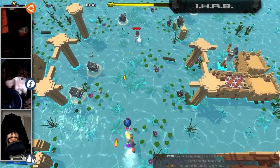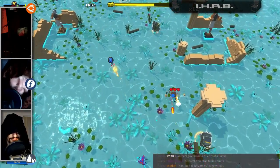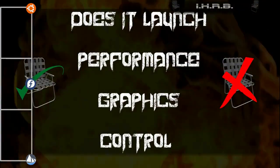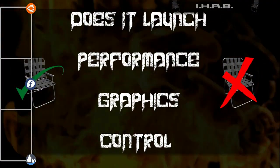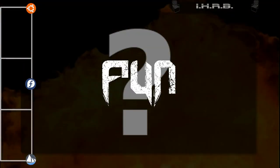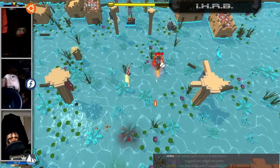This is the ChairQA position — this is where we take a game, talk about it, and break it down. We have the facts section where we cover launch, performance, controls, and graphics, and give it a score of one to four chairs. Then we have the fun section where we give it a more personal, feelsy score based on our opinions on the game.